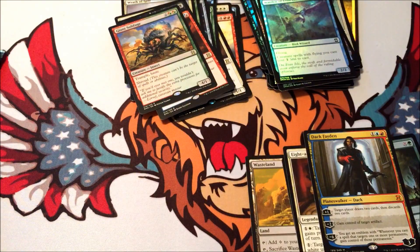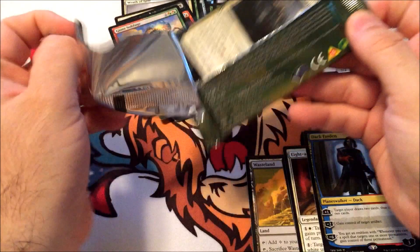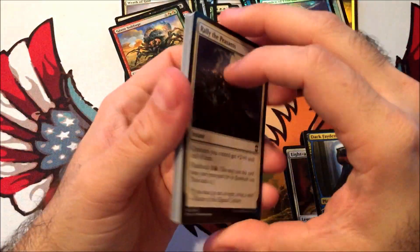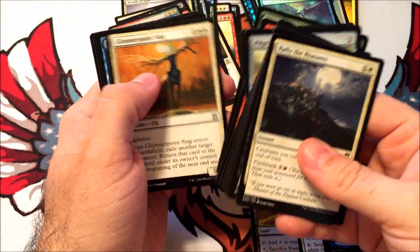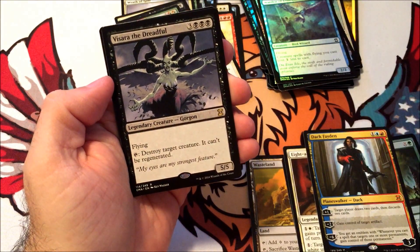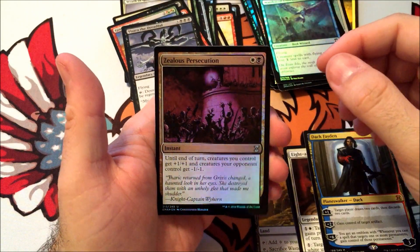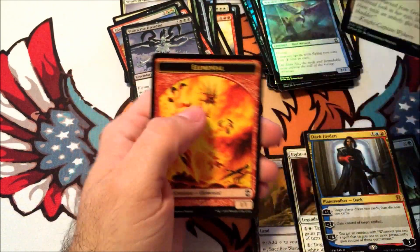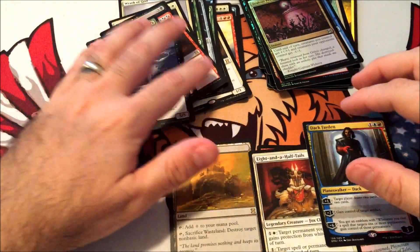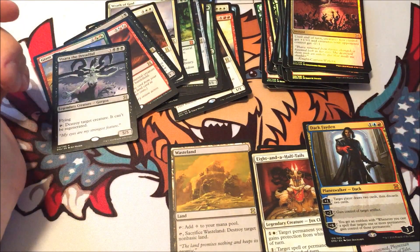Warden of Evos Isle. All right, here we go — last one. There's a Daze — that's good! Gisela of the Dreadful, and Zealous Persecution as our last foil. All right, well that's everything from this box. I'm going to take a look at everything and I'll also go through the uncommons, try to figure out what our total value is, and I'll be back in just a few minutes.